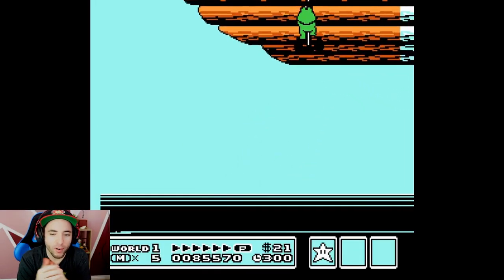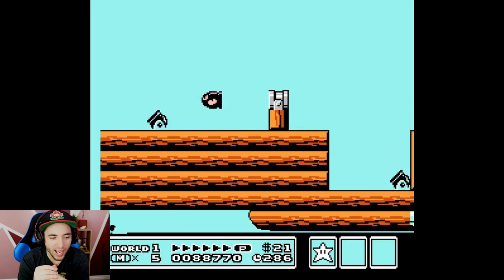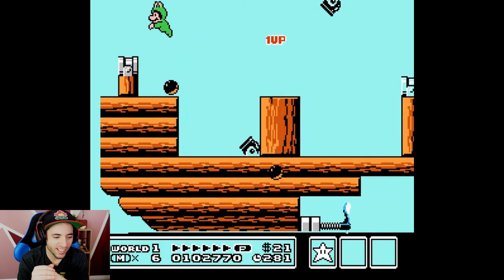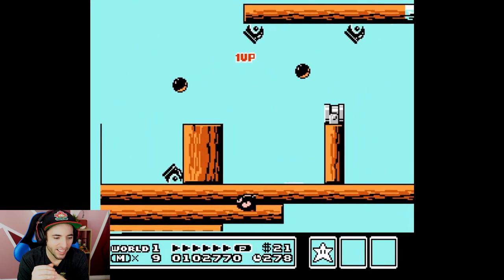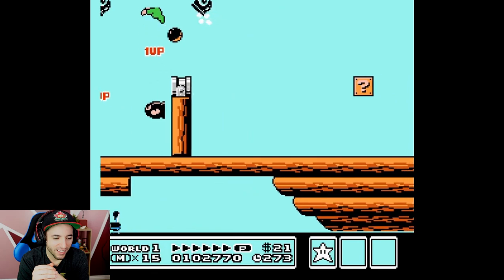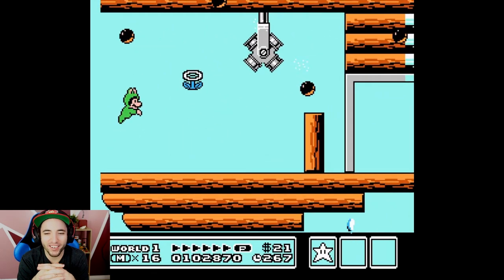Here's a little bit of trivia: what is the king going to say when Frog Suit Mario retrieves the wand? He says 'oh me, oh my' — but that's not all. He says 'Thanks, Frog. Now get out.'